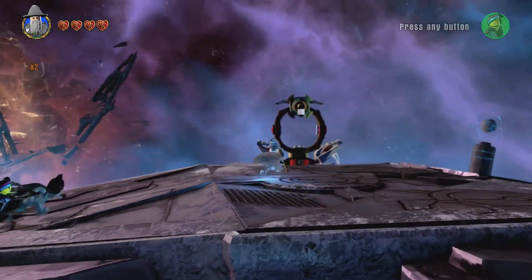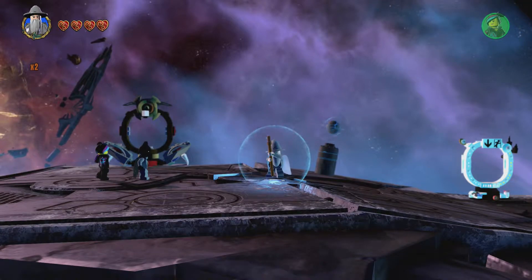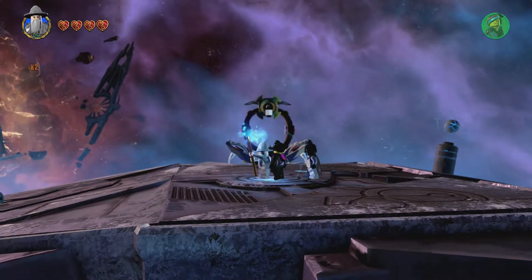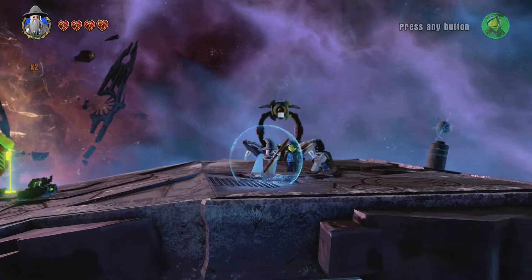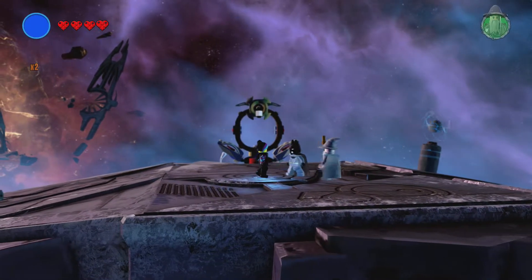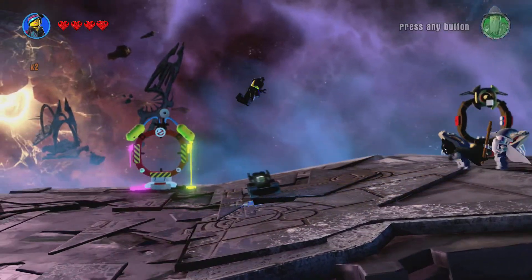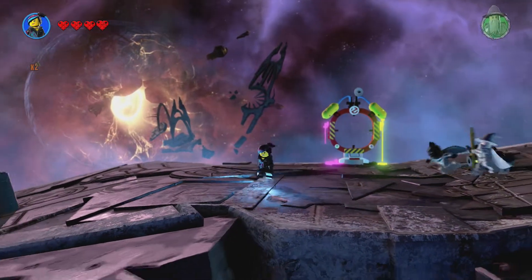His last ability is that he has magic shield. When he is in his shield, he basically deflects all damage. Now let's jump right into Wild Style. Wild Style is an acrobat — she can double jump. Also, Wild Style can master build.